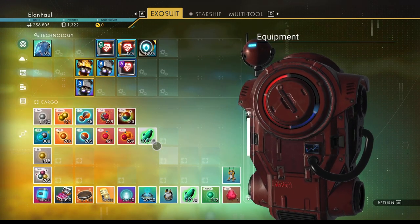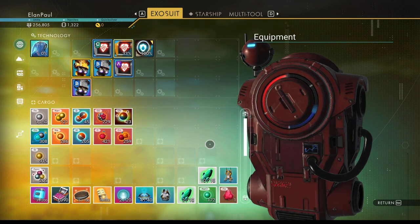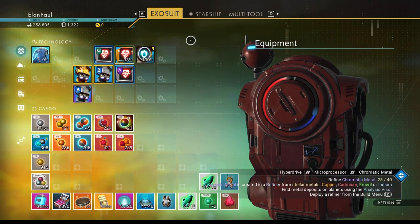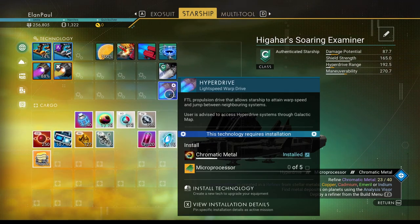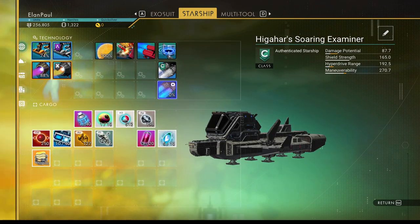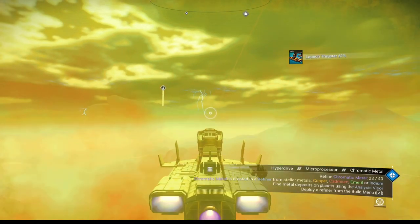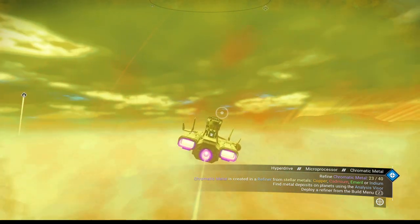We got our salt — we're going to need that. We have our crystal sulfides — we're going to need only five of them, but just hang on to them for now. Our next goal is to get activated copper, that's the big thing, and to find maybe a couple more places we can drop in on. We'll need the chromatic metal to make more microprocessors — that's one of the biggest things we need it for right now. So we're going to go ahead and continue on from here.